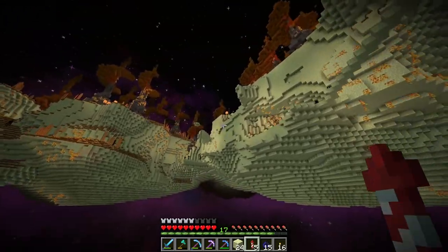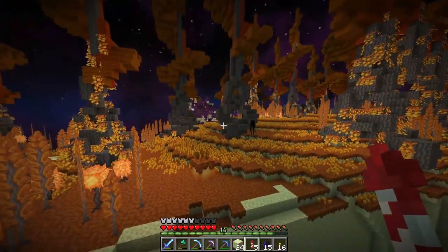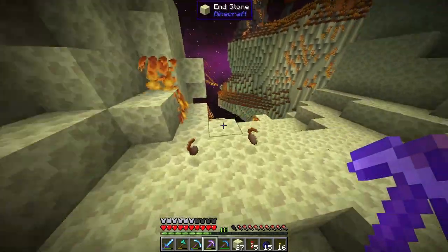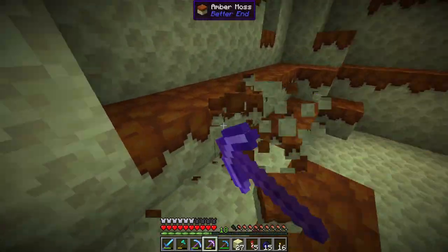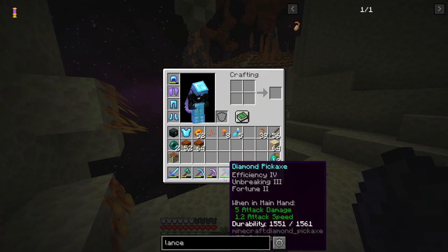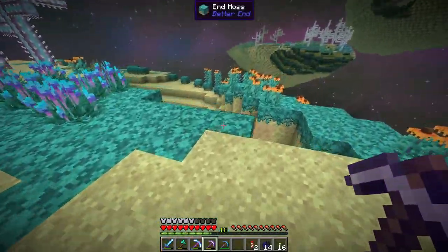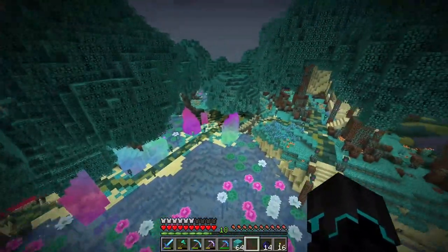I thought I didn't have my elytra on again. I need to get a bunch of this moss here — a stack and 14. I think that might be enough; the plot isn't too big, but I'll take extra just to be sure. A stack and 52 — pretty good. I'll say that'll cut it. I'll also stop off at this weird island over here and take what I need of the ant moss from this. And we are back.